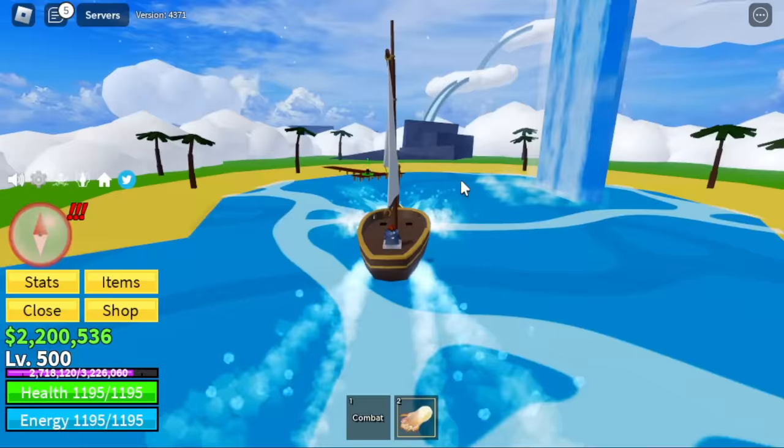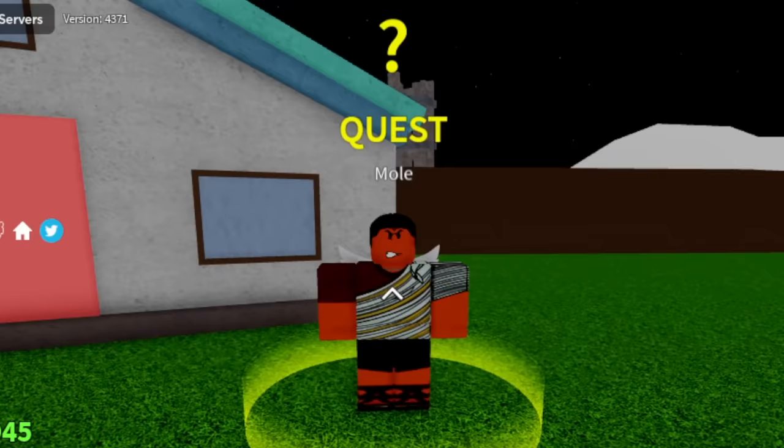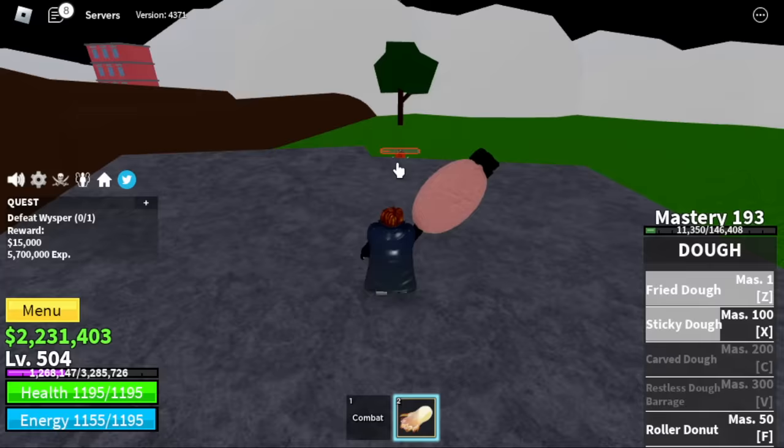After that is the Skylands. In the Skylands, we're going to go directly to the upper sky and start defeating the Whispers. You're going to do this until level 637, using the Stone Strat — just stay on the stone.